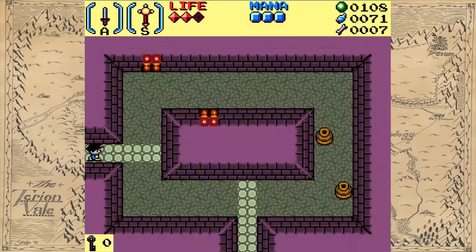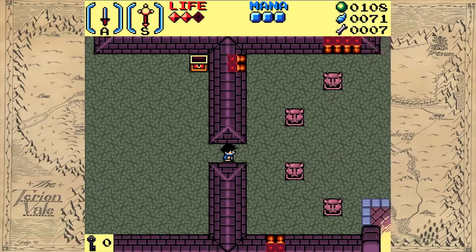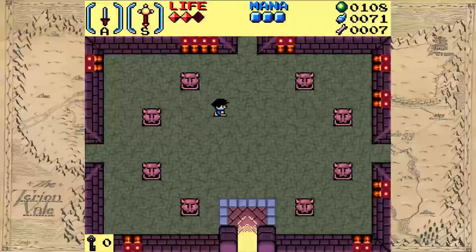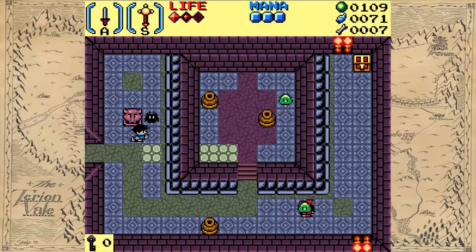I want to go get that other chest over there — apparently I missed a chest in one room. I'm not sure what inspiration the gentleman who made this took or how he got here, but I'm digging it. I'm surprised there's a dodge roll though, and that makes me nervous — that makes me worry that there is a reason for a dodge roll.